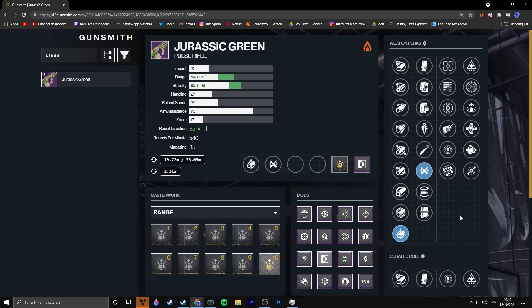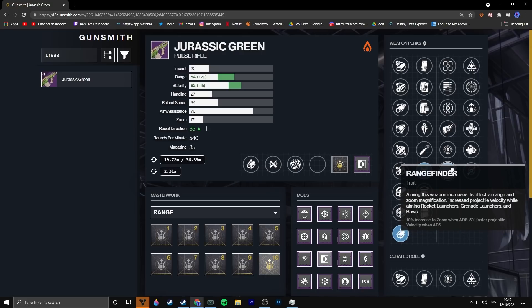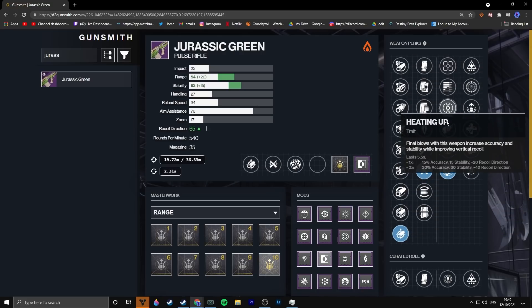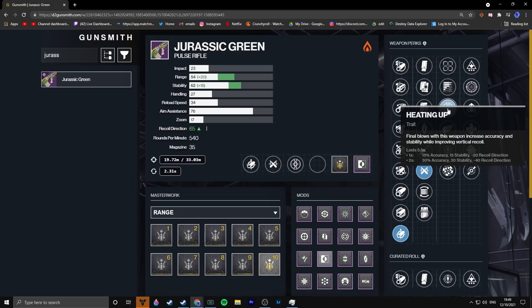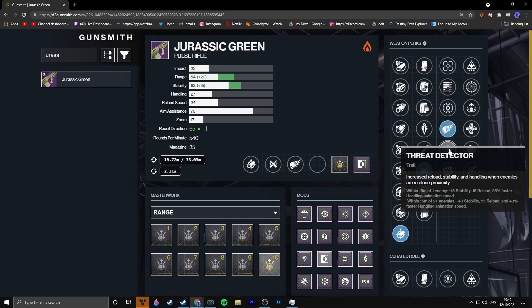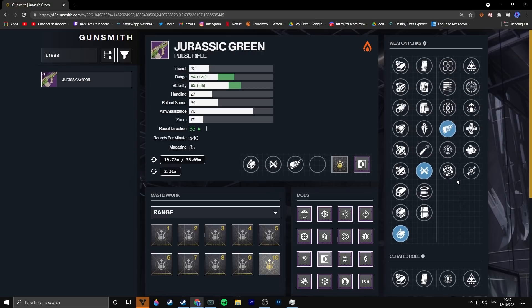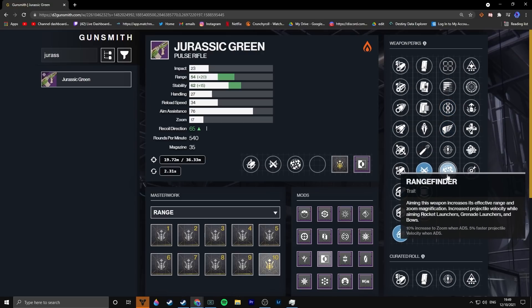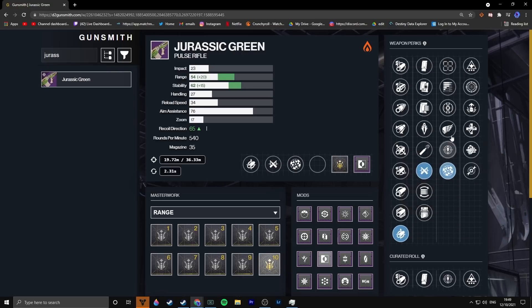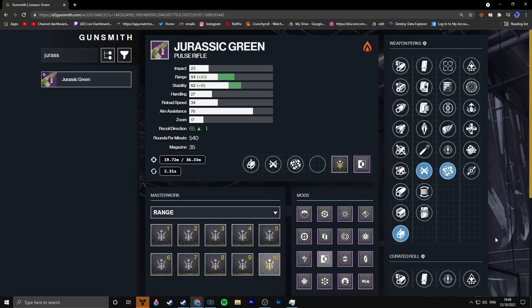Now it all comes down to the perk options. Rangefinder could be pretty interesting on this gun — I haven't seen Rangefinder on a pulse rifle in quite a long time, and for a god roll this might be the perk I go for. Heating Up is also fantastic on this weapon. Killing Wind would be a great option, and Tunnel Vision and Subsistence are pretty solid too. I'd say the top three are Heating Up, Killing Wind, and Rangefinder — and we're going with Rangefinder simply because I haven't seen it on a rapid-fire pulse before.